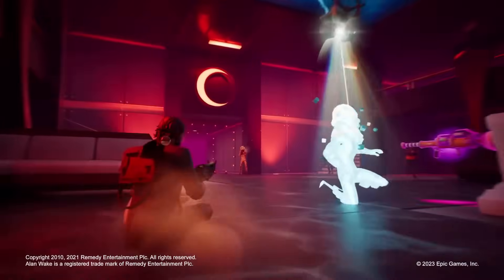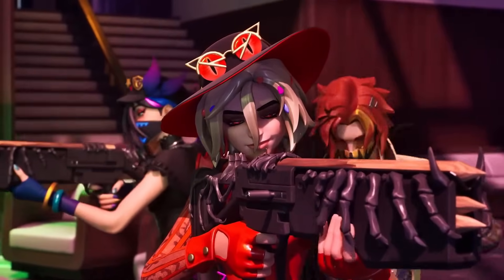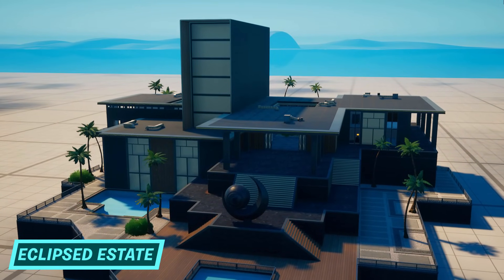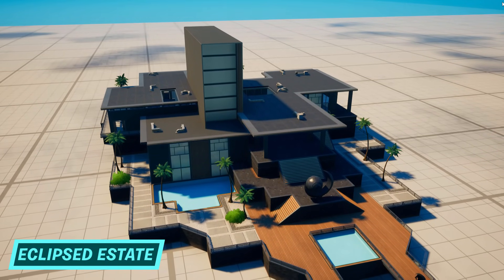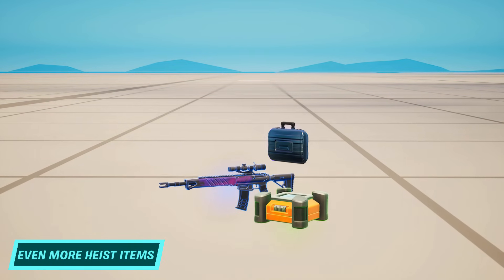26.30 brought spooky surprises for Fortnitemares 2023, and creative definitely shared in the Halloween love this year. The Eclipsed Estate POI was added as a set of prefabs and galleries, bringing Last Resort props to creative. A fantastic and surprisingly speedy addition — this update really took me by surprise, but I'm certainly not complaining.